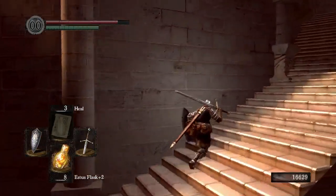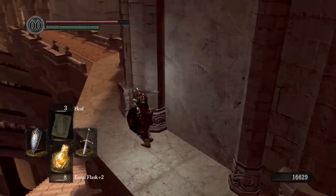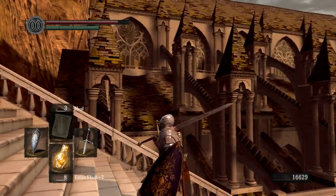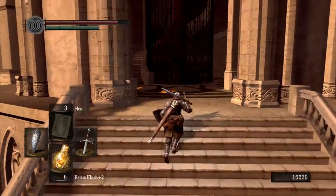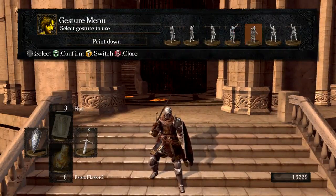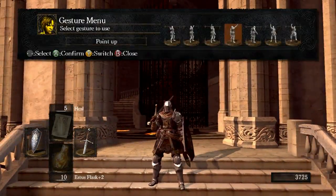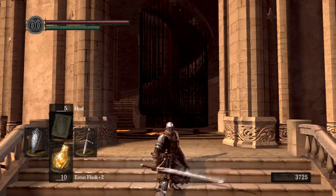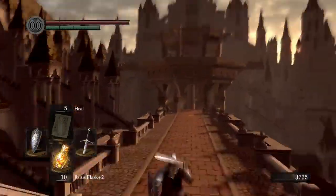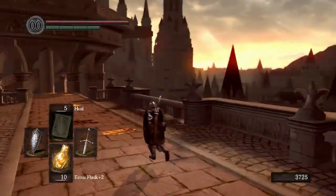Head back up. I'm going to go ahead and grab this elevator back up real quick, refill our Estus, and then come back down — I'll meet you back down here. And we're back. Just went back and touched the bonfire. You'll notice that the gargoyle does not respawn — you only have to fight him once. It's always nice. We'll keep heading on here.